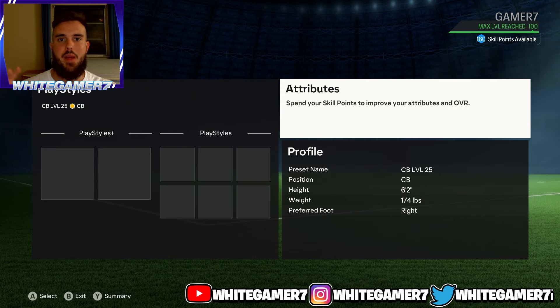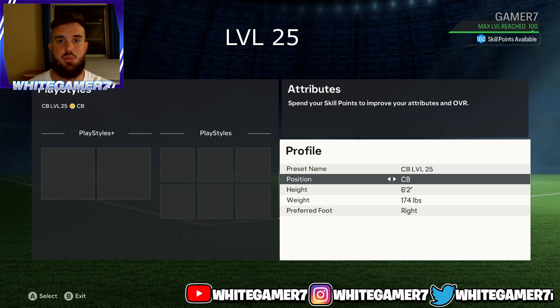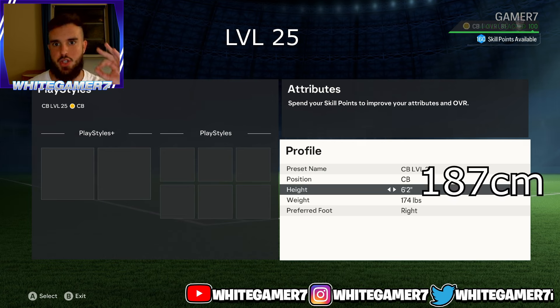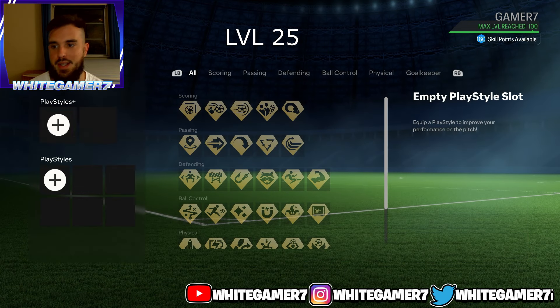What's up ladies and gentlemen, it is White Gamer. Today we have the best center back build for level 25, level 50, level 75, and level 100. This one is for level 25. Your position is going to be center back. For height, start off with 6'2" at level 25 so you can have some pace. Your weight is going to be 174 pounds — not too heavy or too light.